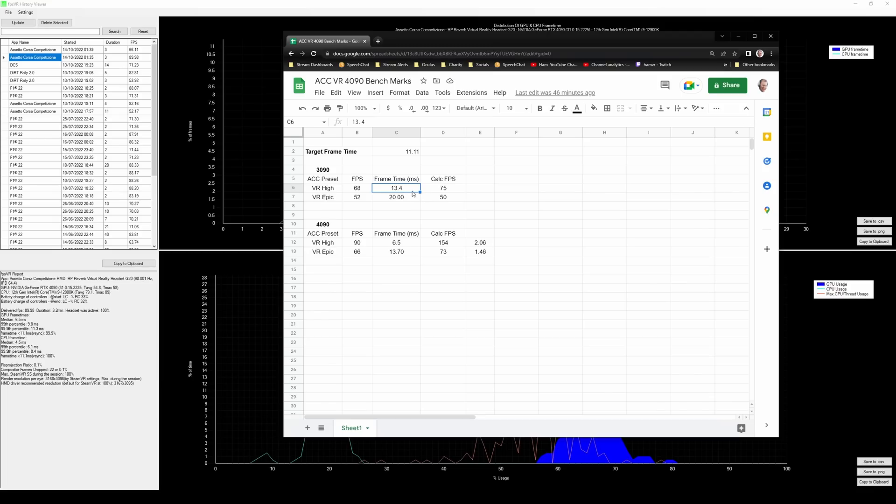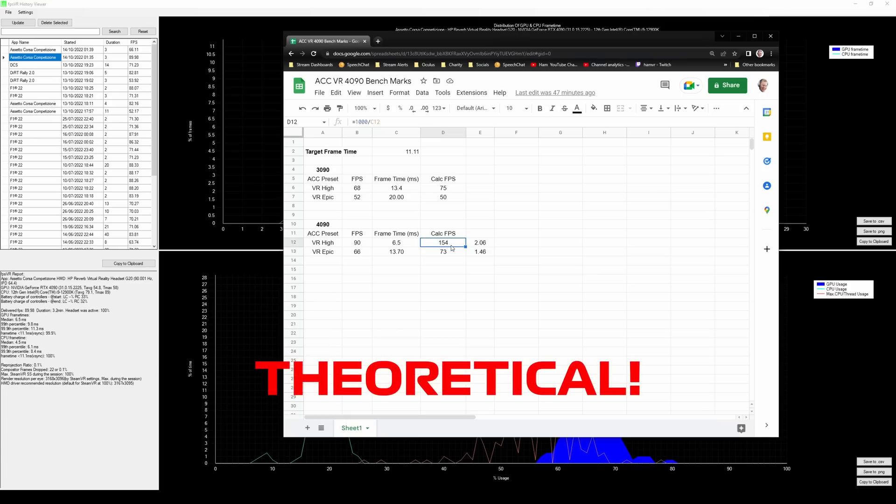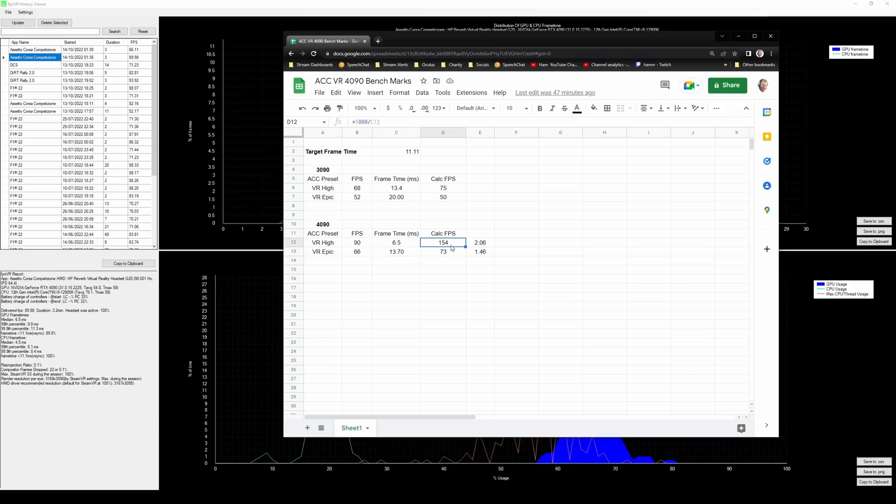From that you can actually calculate the median calculated FPS. So if we take that frame time of 13.4 milliseconds on VR High, that would give us a theoretical FPS of 75. If we do the same for Epic, that gives us a theoretical frame rate of 50 — which are quite close to the average there. If we look at the 4090 on VR High, we were quite easily hitting 90 FPS, and with a frame time of 6.5 that gives a theoretical frame rate of 154 — so if we weren't limited to 90 hertz, the game could actually run up to 154 FPS if the Reverb G2's refresh rate was that high.